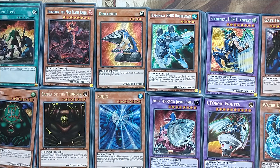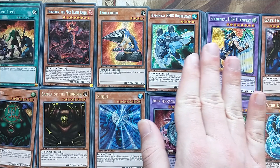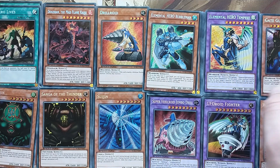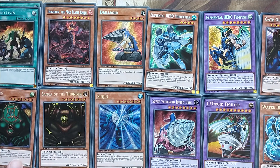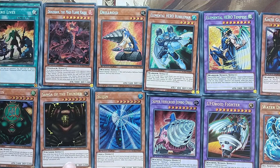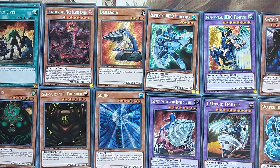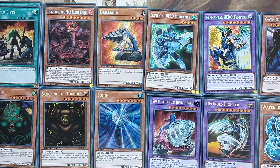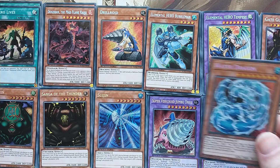For the other cards: Drilldroid at €0.66, Bubble Man at €1.23, Tempest at €2.14, €1.97 for Gate Guardian, €1.00 for Kazajin, €1.20 for Sangha and €1.27 for Suogen. Super Vehicle Jumper Drill and UFO Fighter are the cheapest in the set at €0.44 and €0.41, and Water Dragon comes in at €0.70.